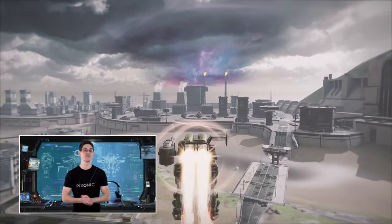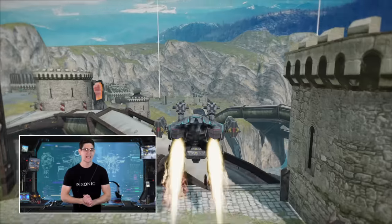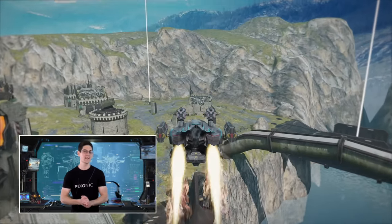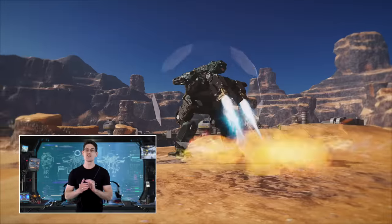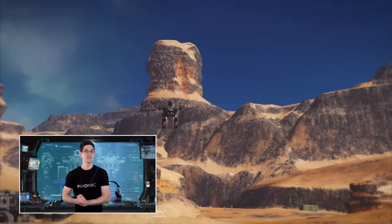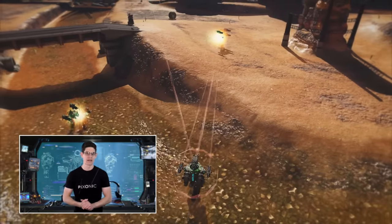Remember how Space Tech pioneered the jump ability? It was standard for all mobile robots back then. And now the corporation is putting an innovative twist on this time-tested attack mechanic. This is Raptor. It jumps to gain altitude and glides towards its target. You can make the robot drop to the ground at any moment to engage in furious close combat.